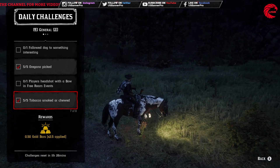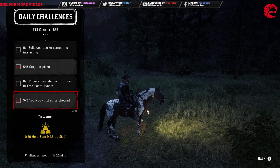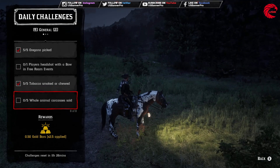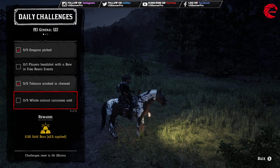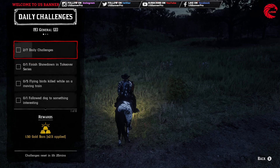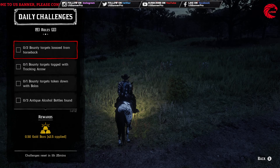After that you have to smoke tobacco — any kind of tobacco will do, I just smoked five cigarettes. And then you have to donate five whole animal carcasses — sell them to the butcher.